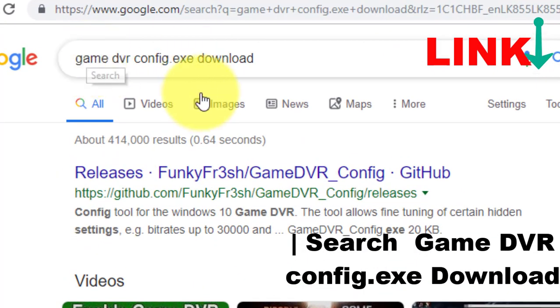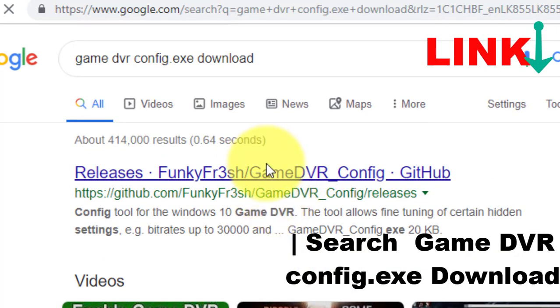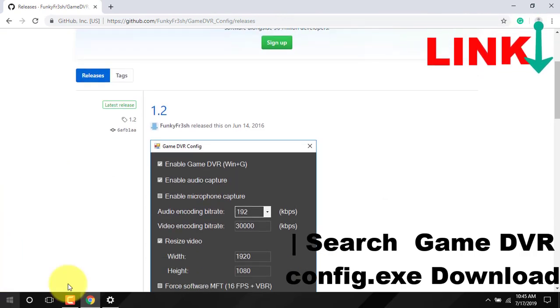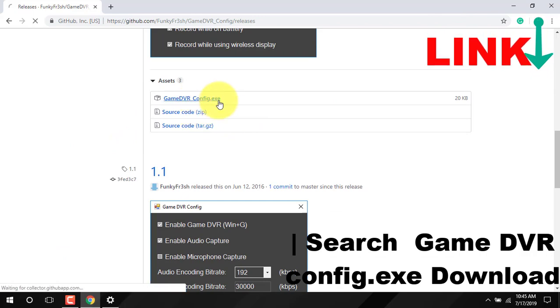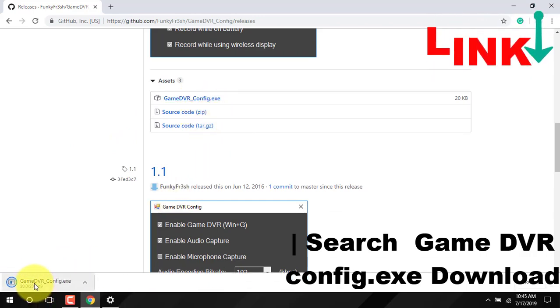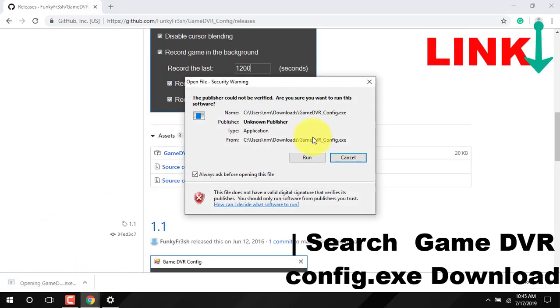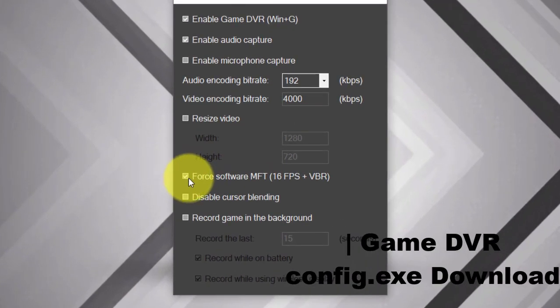Search on Google 'Game DVR Config' download, or you can get the link in the video description. Download the software and run it, enable the Game DVR, and press Windows key plus G. Now you can record the game on a low-spec PC.